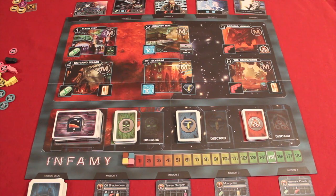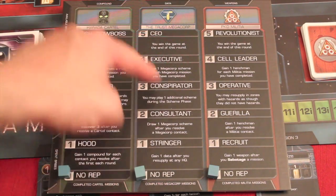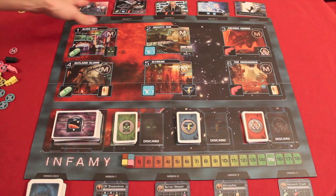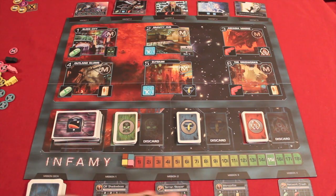In Infamy, you are a freelancer on Mars trying to either gain up to 15 Infamy on your own, or gain five reputation in any of the three factions on the planet. You'll do this by bribing contacts to get resources, going to different sectors to get resources, or completing missions that gain you Infamy or reputation. Let's talk about how a round works.